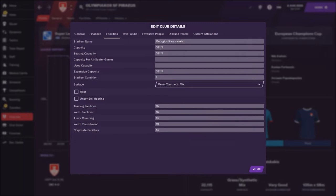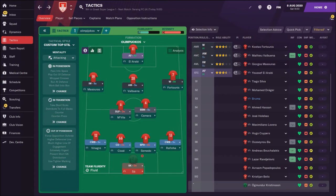Now let's see the best tactic and formation for Olympiakos. This would be my first team and I would play in the formation 4-2-3-1.